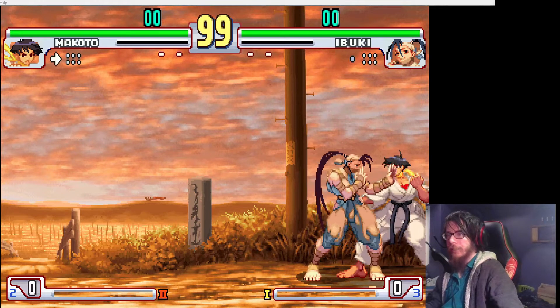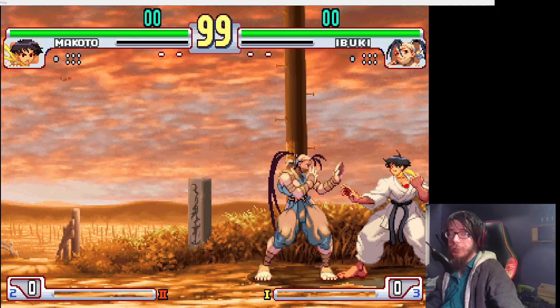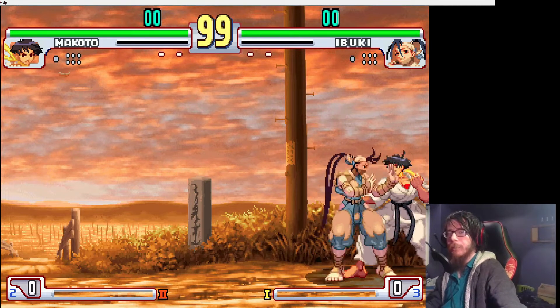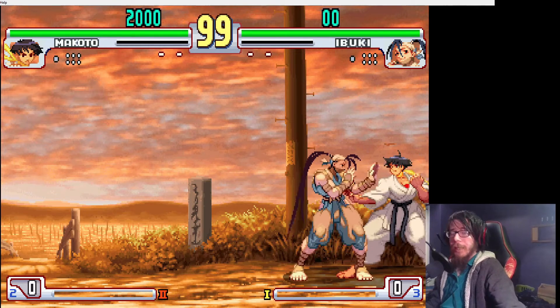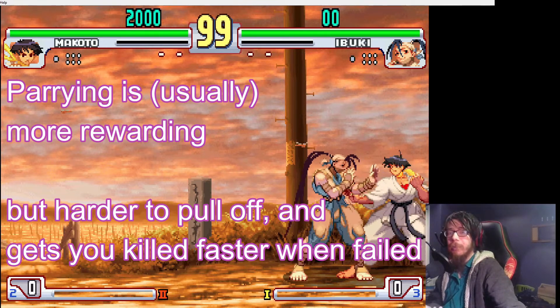In Third Strike, you can hold back to continuously block attacks. This is typical for most 2D fighting games nowadays. However, you also have a slightly riskier, but more rewarding version of blocking with the parry. In situations where you can parry or block, it's almost always better to parry.